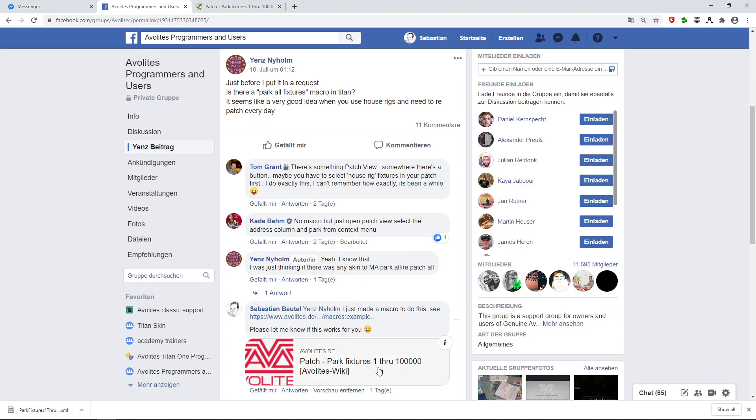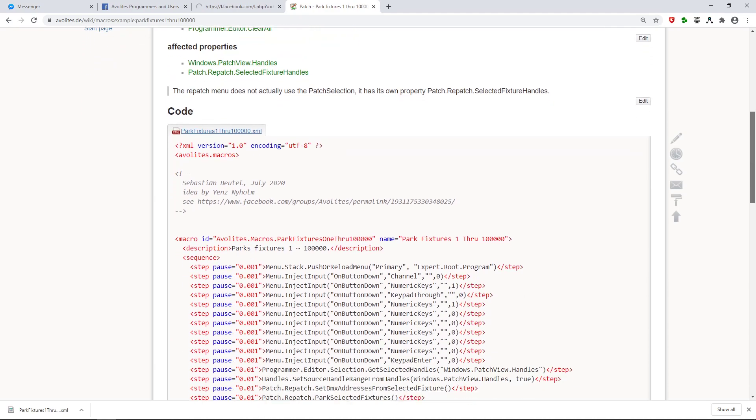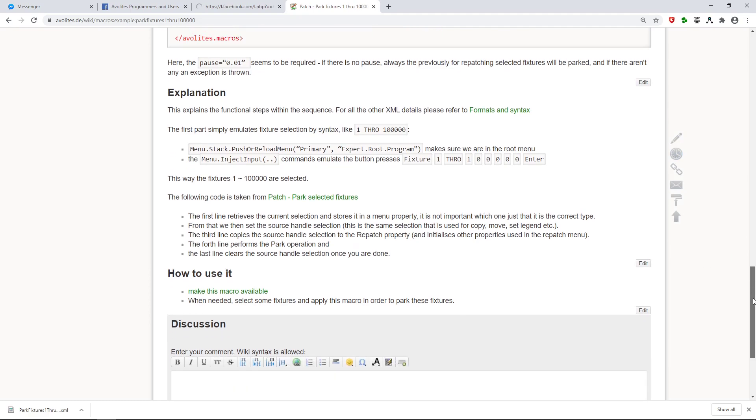My idea was to make this by a macro. The idea with the macro comes from Jens, but I actually made a macro. You just click there and you are forwarded to the macro page. I explained everything there — it's written down how it's done and how to use it.